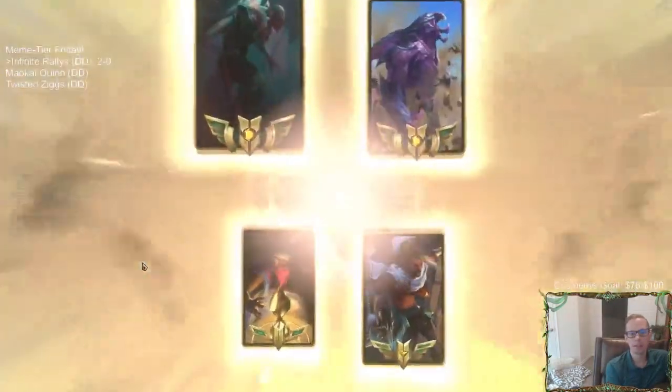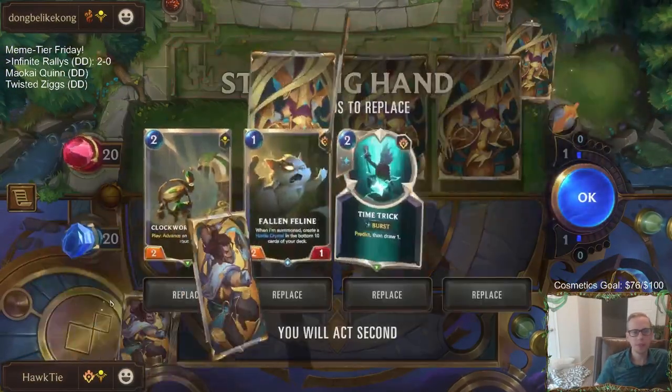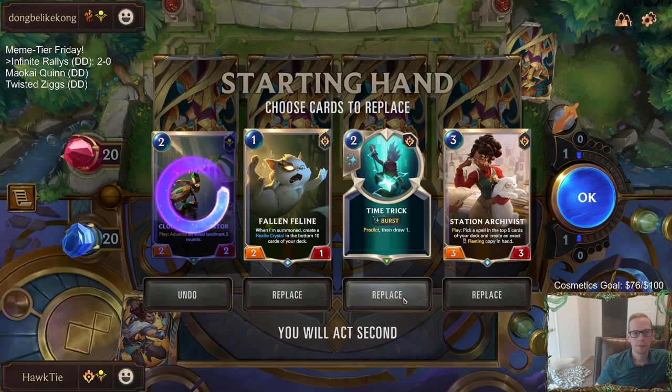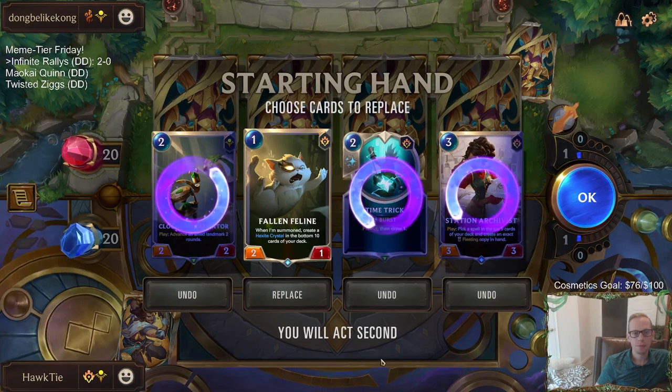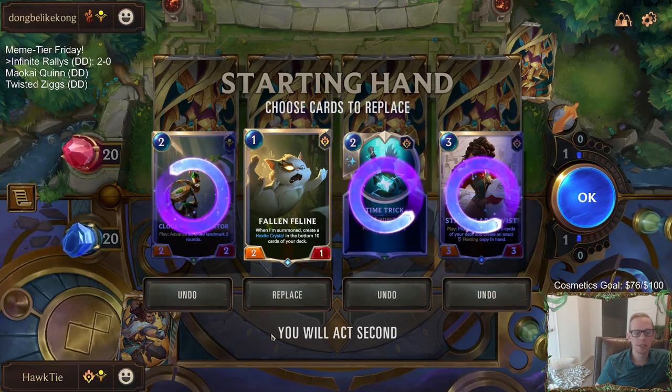Lurkers — man, Lurkers are super aggressive. That's what we don't want to face: the super aggressive decks. Thankfully our last opponent just kind of stopped playing stuff because they were holding up mana for Judgment all the time. We need Action. I want to keep Fallen Feline because they're an aggro deck and it's a good blocker against aggro.